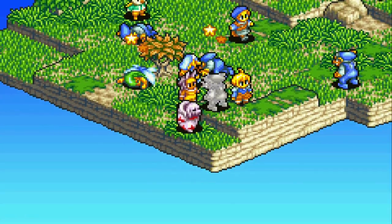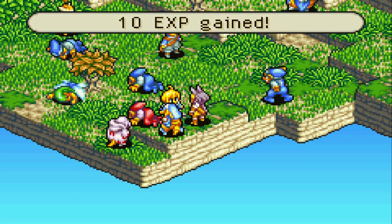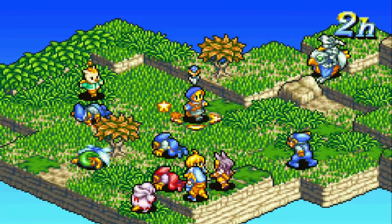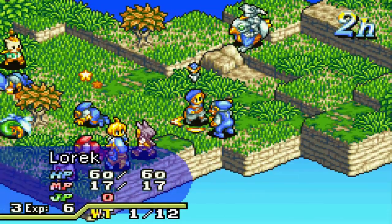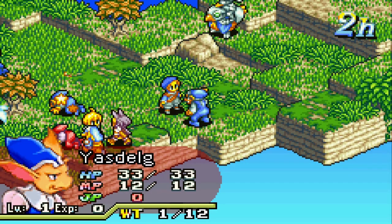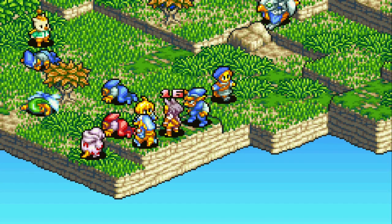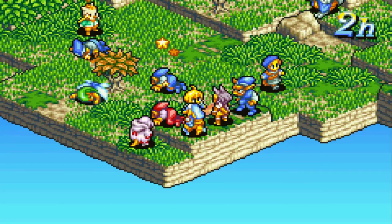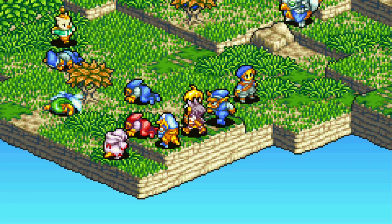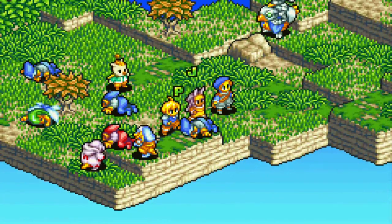Fast forwarding now — we've dealt with most of the enemies. The only two left are the Red Cap and the Blue Cap. The Red Cap will give the most trouble, so take it out when you get the chance. Since this is the first stage, don't bother checking enemy items or trying to recruit — you don't have the necessary equipment to capture any of these goblins anyway.